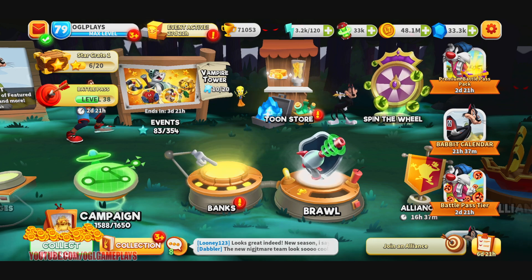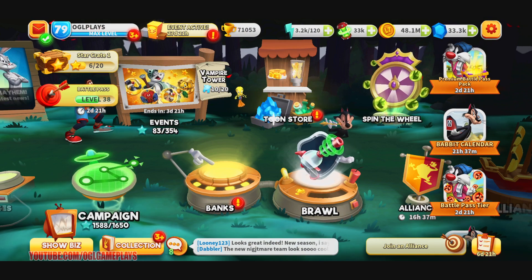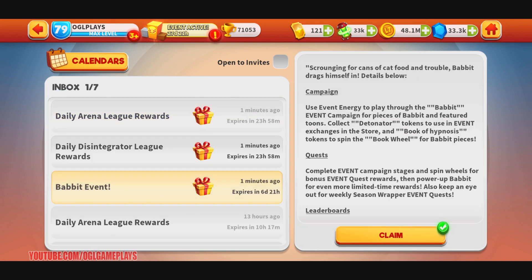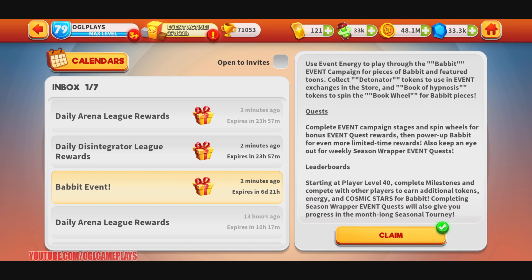We will also have a giveaway event as usual with this new toon and new event. The Bobbit event involves scrounging for cans of cat food. Use event energy to play the Bobbit event campaign for pieces of Bobbit and feature toons. Collect detonator tokens to use in event exchanges in the store, and book of hypnosis tokens to spin the book wheel for Bobbit pieces.